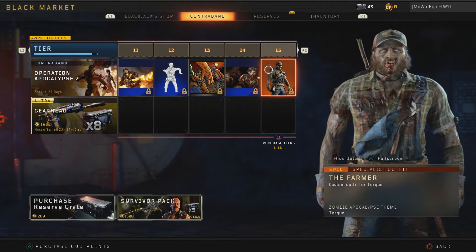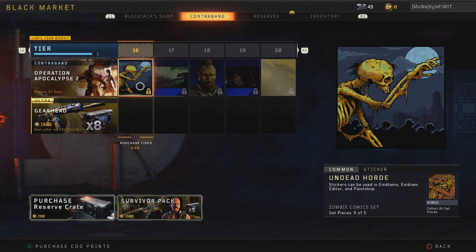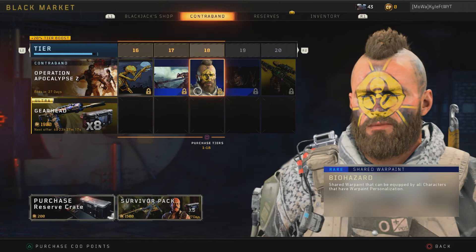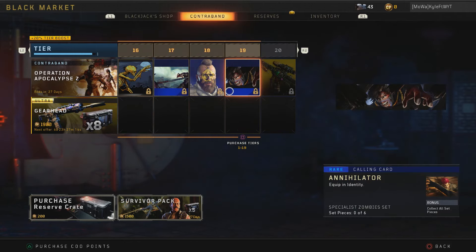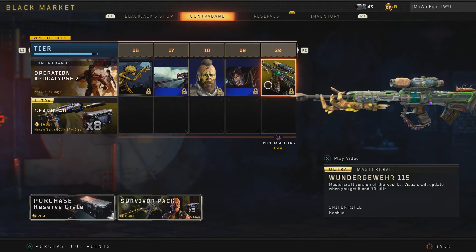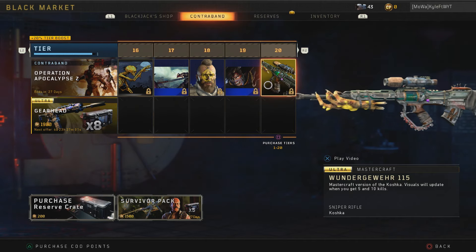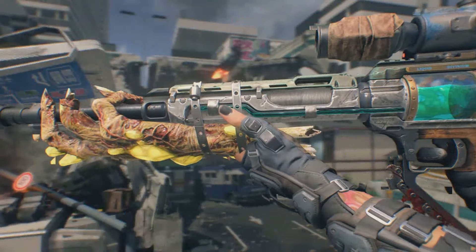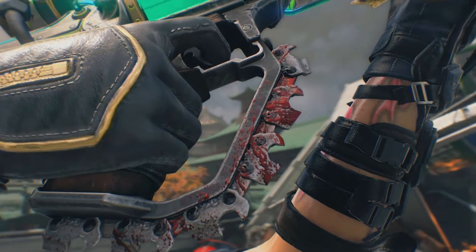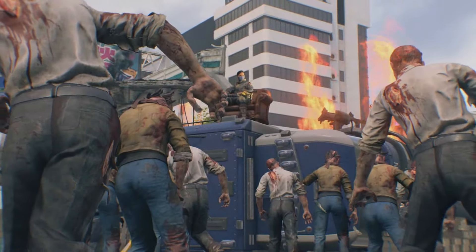The zombie apocalypse theme looks awesome. Then we get the Undead Horde sticker, followed by the Rabid Dog — that's the Nomad calling card, which looks pretty freaky. The Biohazard Warpaint is not too bad. The Annihilator is a zombie Seraph skin, which looks pretty freaky as well. And for tier twenty we get the Wonder Gewehr 115 Mastercraft — a Mastercraft variant for the Koshka. I don't really use the Koshka but it looks pretty cool.